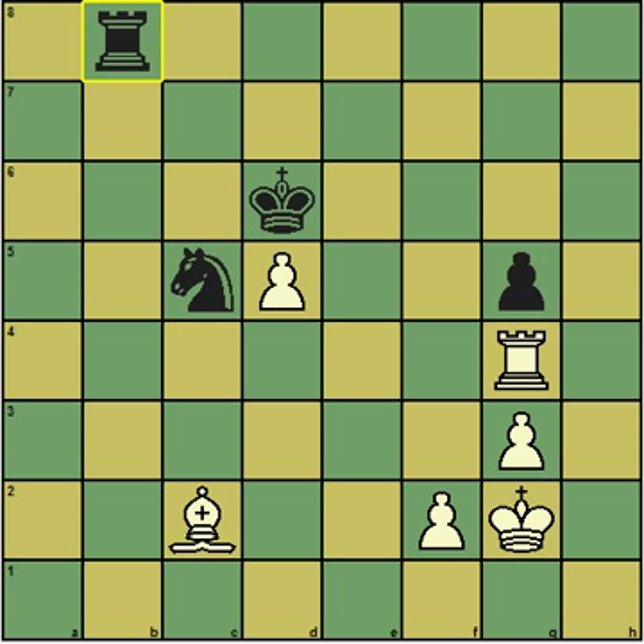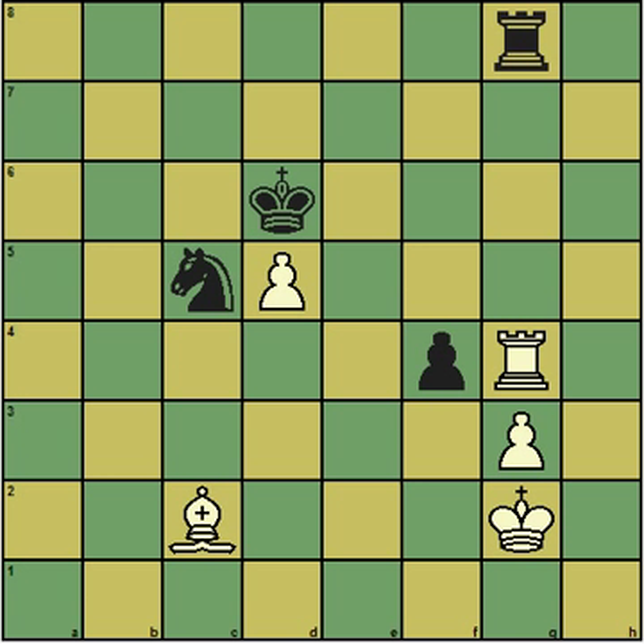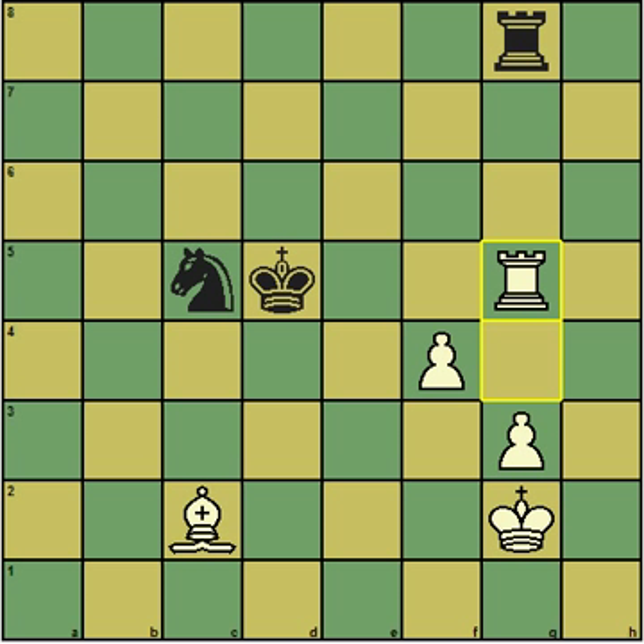But he did not capture. He played rook to g8. And now I take advantage of the fact that the g-pawn is pinned, and I play pawn to f4. This forces an ending which I have to calculate before I play pawn to f4. Black cannot capture this because of his unprotected rook on g8, but he can take this pawn. And now I play rook takes check, because I certainly want to trade rooks in an endgame like this.